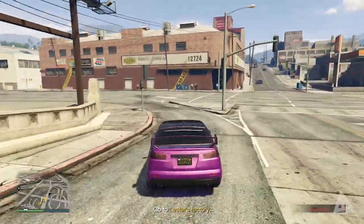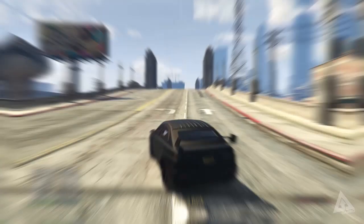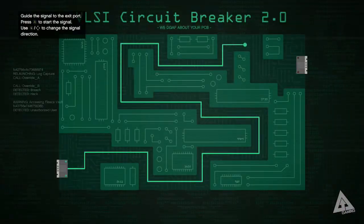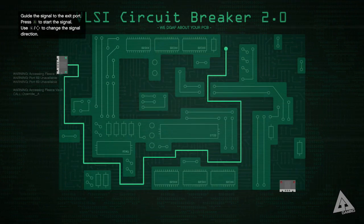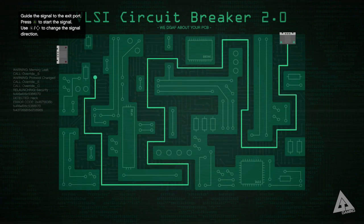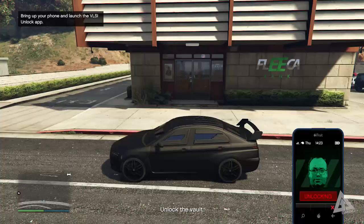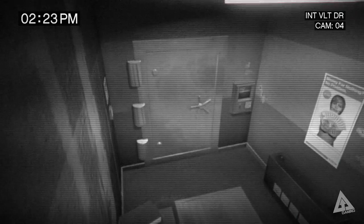Drive from your apartment to Leicester's warehouse, pick up the armoured car, and begin making your way to the bank you scoped out earlier. On the way there, the hacker will need to hack the bank system — it's a little more complicated this time, but the principle is the same; it's just the route that's a bit trickier. If you used to play Snake on an old Nokia 3310, you'll have no problem. Complete that, pull up outside the bank, activate the hack from your phone, it'll open the bank door, and you can begin.